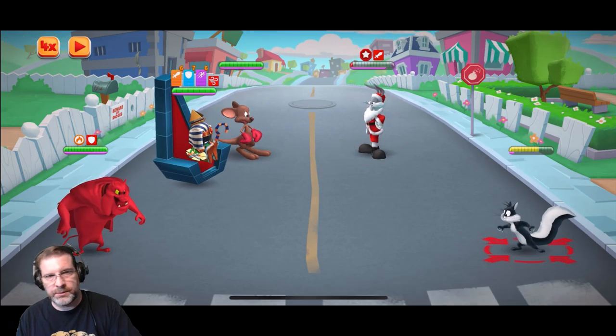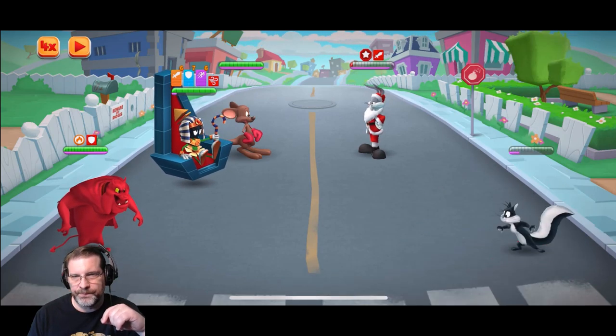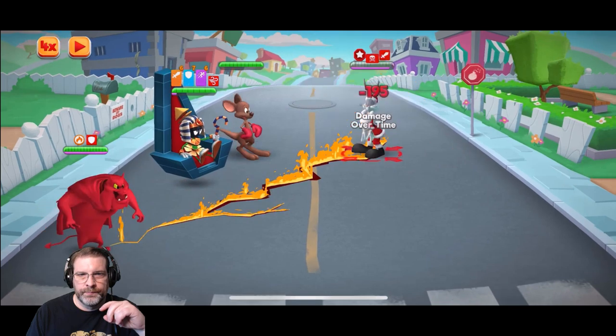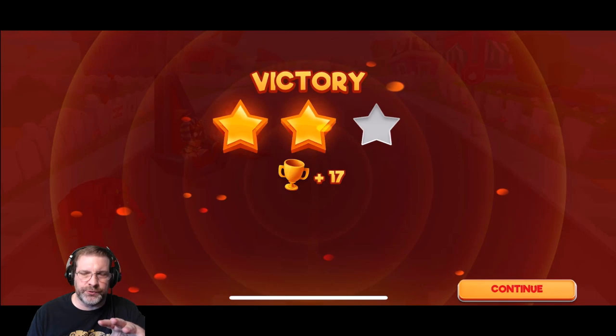Let's go down here. Look at all those buffs and see what kind of piercing damage we did — quite a bit! My Scrooge was a little bit low, so let's go ahead and use another team without Scrooge.